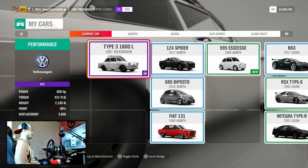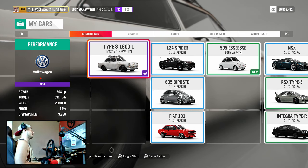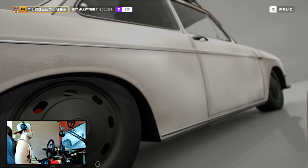Oh, 800 horsepower, my bad. Yeah, with 800 horsepower, 2,000 pounds, all-wheel drive, this is just not a very easy car to drive on the wheel especially.